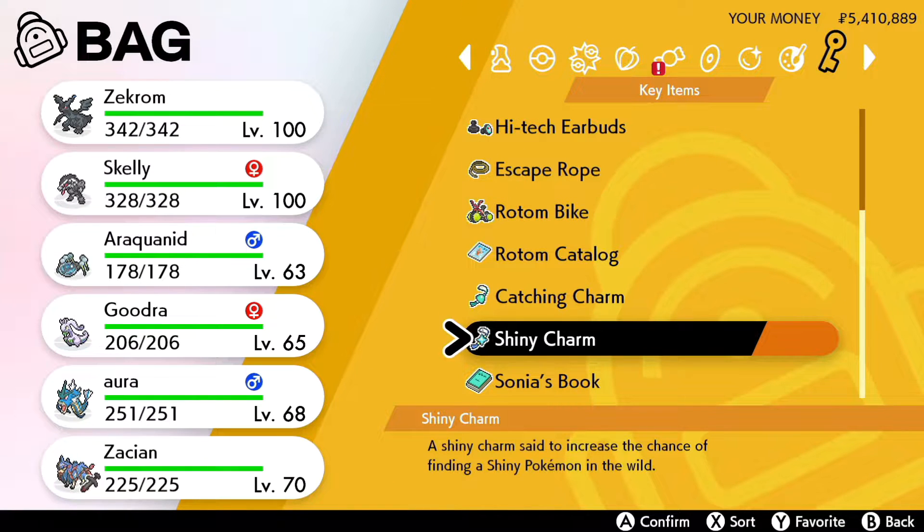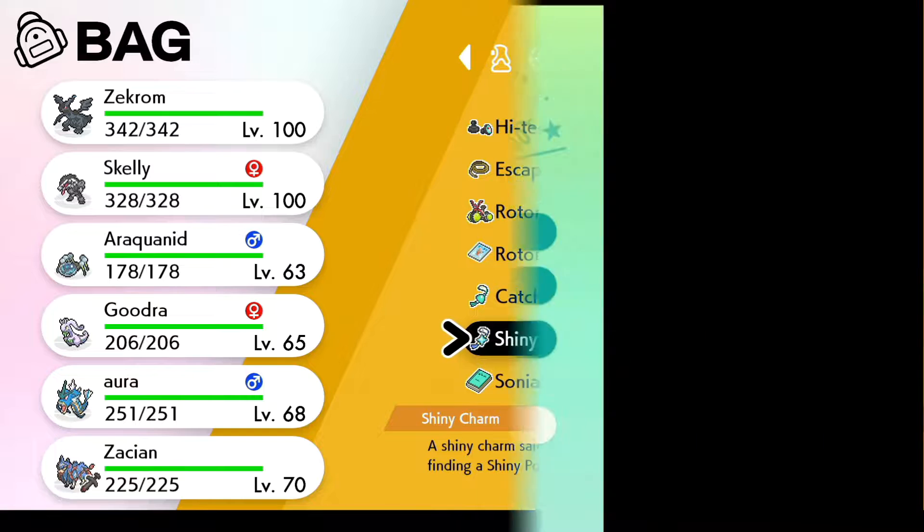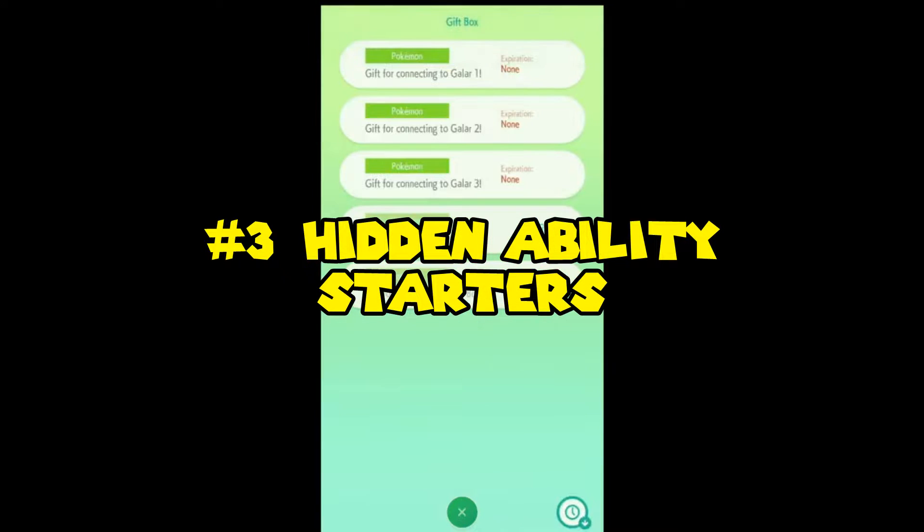I have a huge list of how-to-catch videos on this channel, so if you are missing some particular Pokémon be sure to check my video library for guidance. Also, get the hidden ability Gen 8 starters by transferring any Pokémon to Pokémon HOME on Switch.